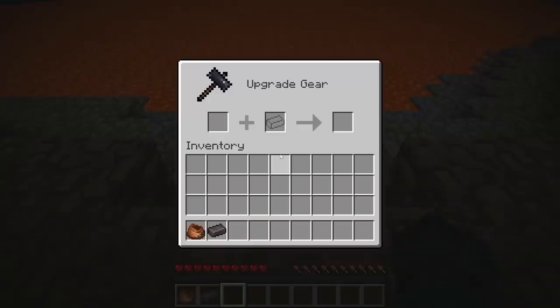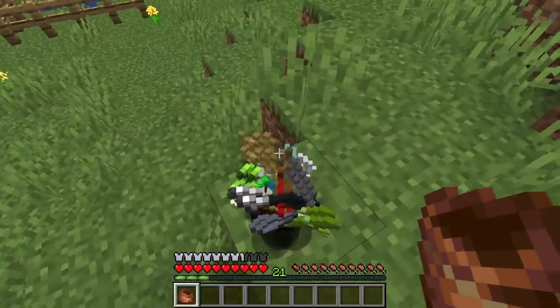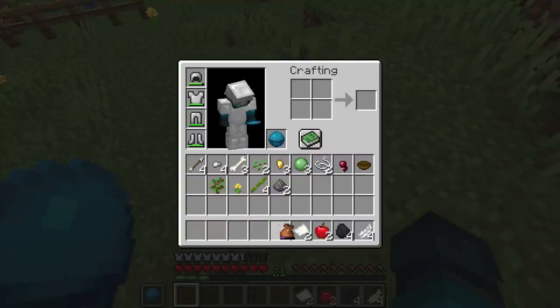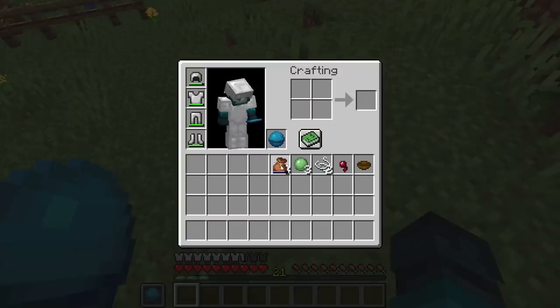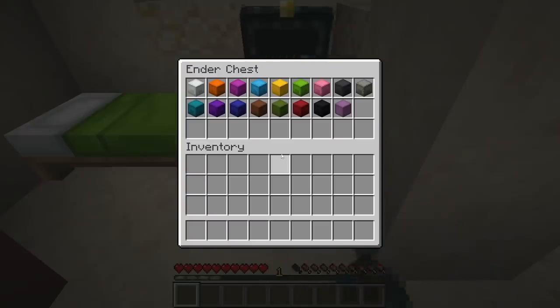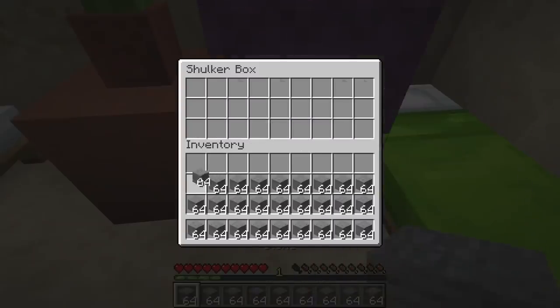Bundles themselves have a lot of room for improvement, however, which is likely why they were cut from Caves and Cliffs and the Wild update. One major problem is their modes of interaction. Items can't be directly taken out of the bundle — instead, the last item put in is the first one taken out, unless you decide to dump the contents on the floor. This makes retrieving items require spare inventory slots, which the bundle was supposed to solve. Thus, it's more useful for storing items that would only be unloaded into chests or other external storage. Shulker boxes and ender chests have a similar issue, since they must be placed down to access their inventory. This ties into the first subproblem of inventory management.